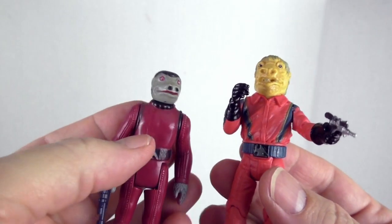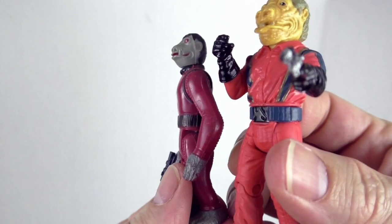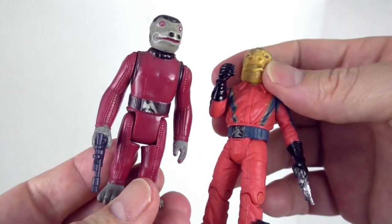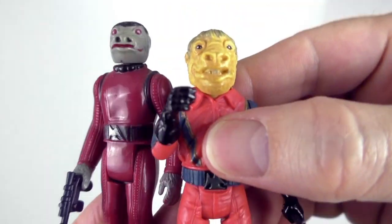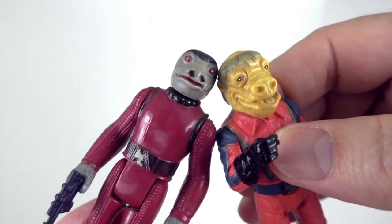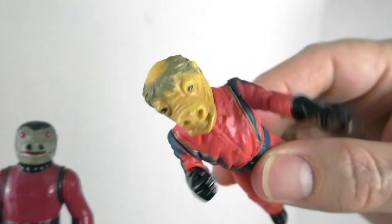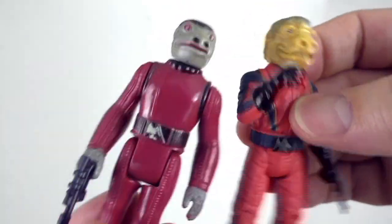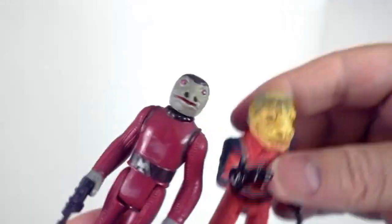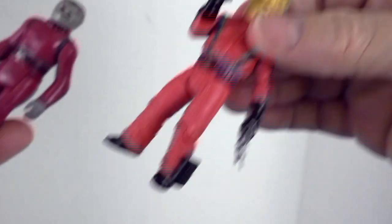Here is the original vintage Snaggletooth. What a difference! Very different outfit, but he still has the belt buckle. His face sculpt — look at that — what a difference. Bigger head. He's bald on the top — that is hysterical. This is almost a completely different character, and that's why it's okay to put him in the cantina. Here we go.